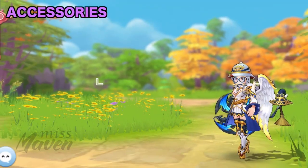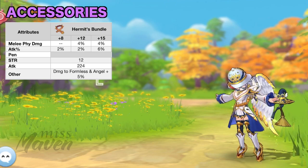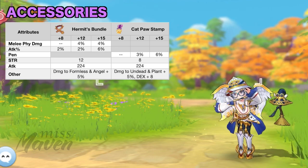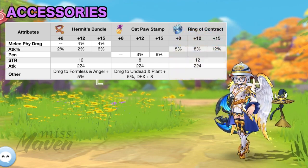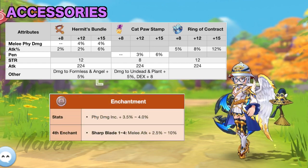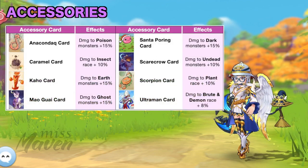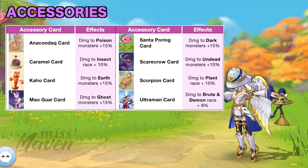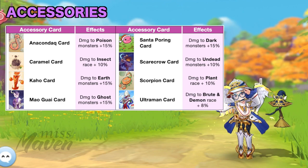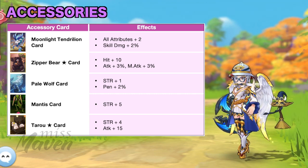For accessory, the options are Hermit's Bundle for strength, melee physical damage, and attack percentage. We can also use Cat Paw Stamp for strength, DEX, and physical penetration. Or Ring of Contract for a high attack percentage and strength. For accessory enchantment, just aim for a high PDI stat and Sharp Blade for 4th enchant. For accessory cards, it's cheaper and more efficient to use any of the following element or race damage modifier cards and just switch depending on the monster you are up against. If you're lazy to switch cards, then you may use any of the following cards.